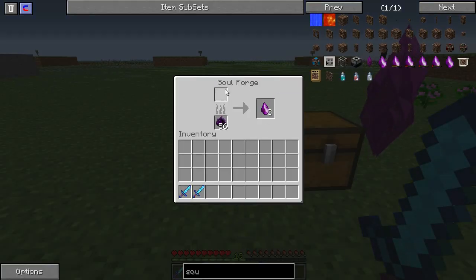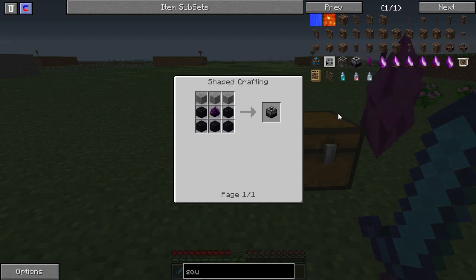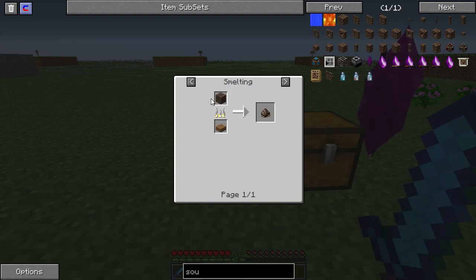First of all you will need a soul forge. You craft it like this with some stone, obsidian, and corrupt essence. Corrupt essence is obtained by combining vile dust with glowstone dust, and vile dust you get from smelting soul sand.